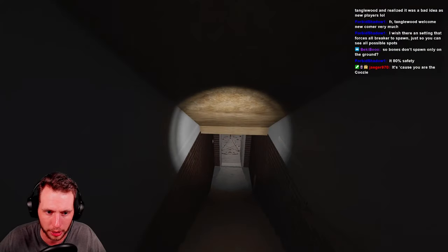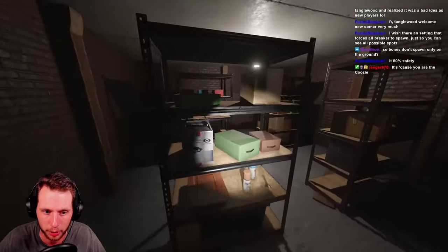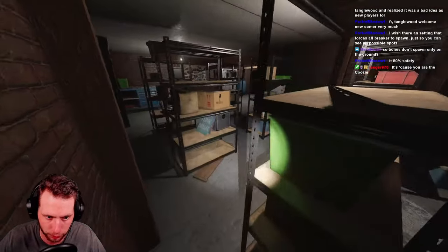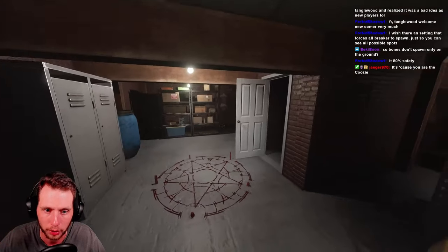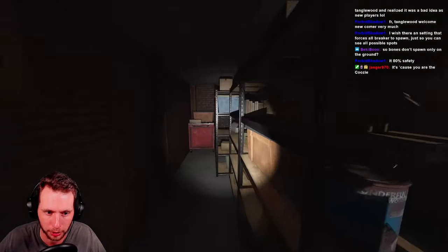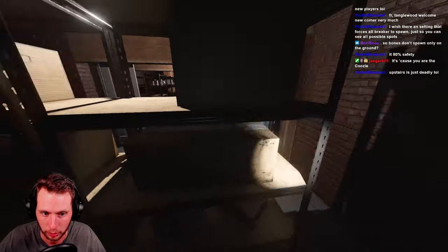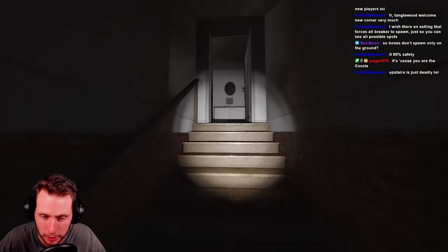Down in the basement, you've got a couple of different lockers. You've got a hiding spot over here in the back right corner of the basement. And if you're feeling frisky, you can try to loop it around these shelves. Over here would probably be a good little loop zone too if you're feeling frisky, but for the most part just rely on the hiding spots.